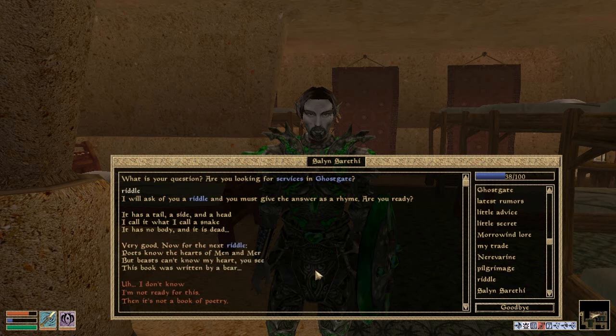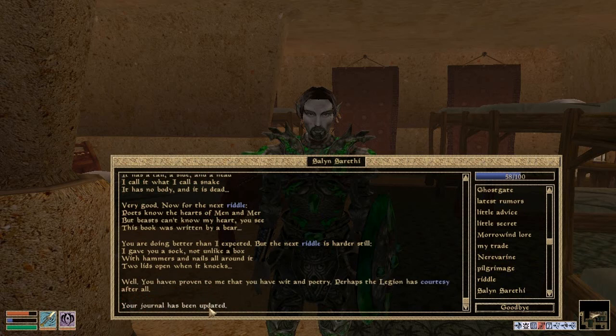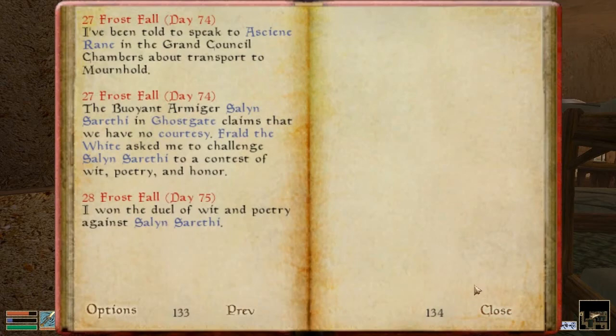Now for the next riddle. Poets know the hearts of men and mere, but beasts can't know my heart — you see, this book was written by a bear. Then it's not a book of poetry. You were doing better than I expected, but the next riddle is harder still. I gave you a sock, not unlike a box, with hammers and nails all around it. It's open when it knocks. It must have been a great hit. That's not really rhyming — it hit. Well, you've proven to me that you have wit and poetry. Perhaps the Legion has courtesy after all. That was a fun quest — I won the duel of wit and poetry. Fantastic.